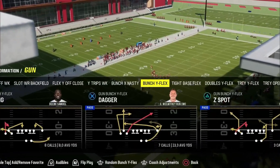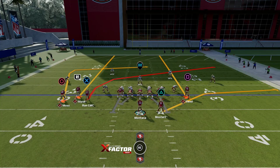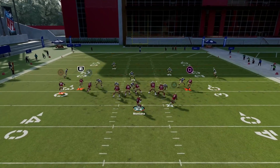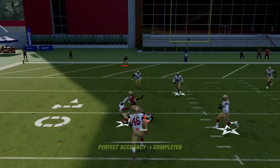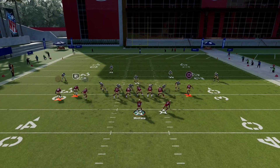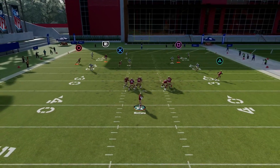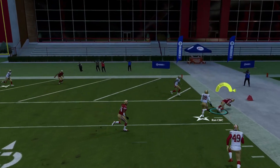The last play I'm going to go over is Dagger. I really like this deep in route from Moss — right here you can hit Moss. You don't want to force it, but you also have McAfree as well. I'm gonna wait for him to hit the sideline, so right about there you can hit him.